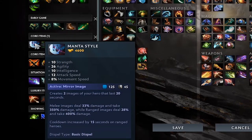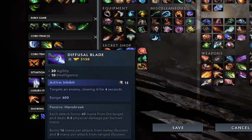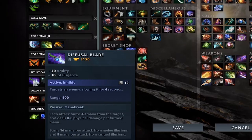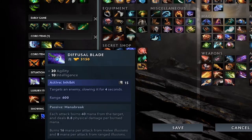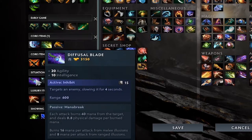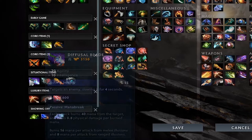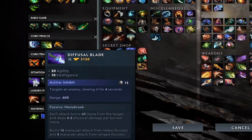These are the two streams of core items I recommend for Terror Blade — stick through with one path once you start it. Situational items include Diffusal Blade, which I'd say you buy maybe 2% of the time — it works to slow targets and against heroes that rely on mana like Bristleback. It's matchup dependent but can work well.